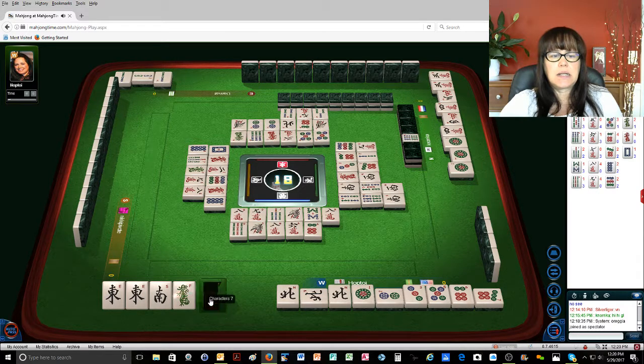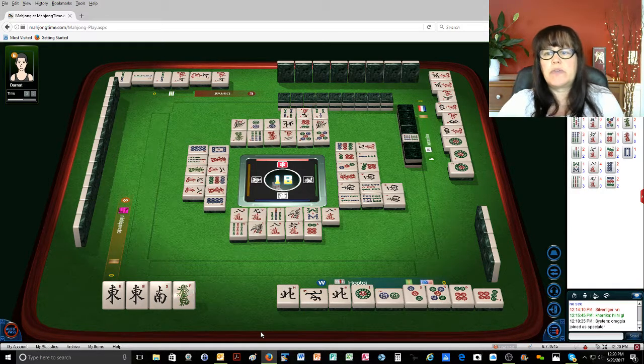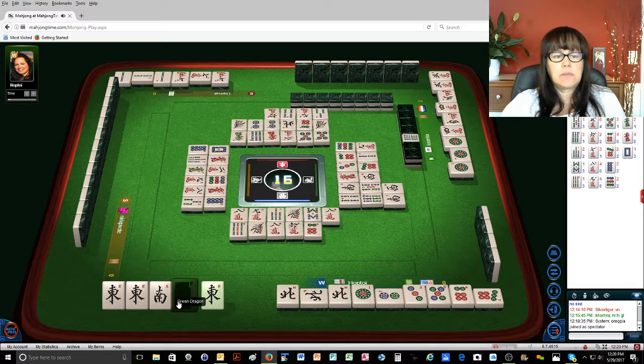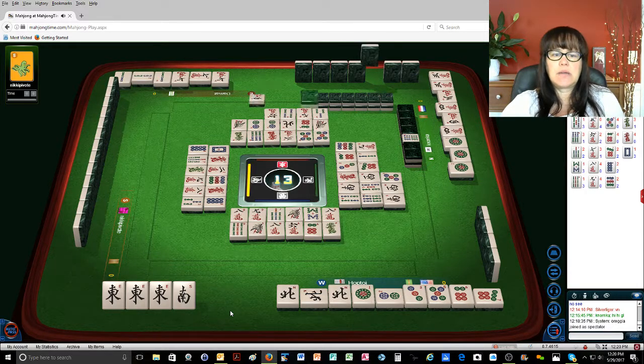Eight characters. Seven characters. I'll exchange whatever it is for any dot. Let's see — what dots are good? Four dot. Four dot would be perfect. Six characters. Four dot. Three bamboos. Sweet. Green dragon. Five dots. I hope I picked the right one. Four characters.